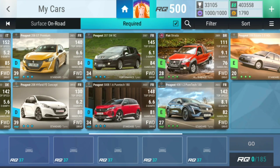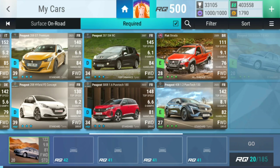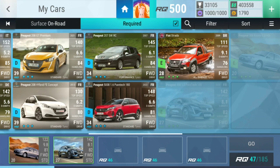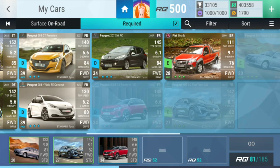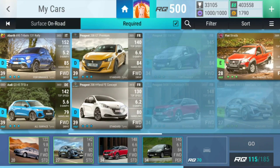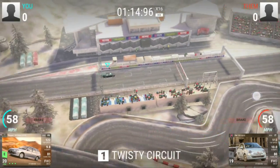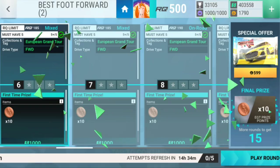We're gonna start with a twisty circuit — not even in the rain but I still think you're gonna be fine. Then a city streets small — I think you're gonna do fine because this car is low. Then a slalom test — you're gonna do fine. Then a fast circuit — you're gonna do fine. And then a one-mile drag which you're gonna do fine at. I think I win!